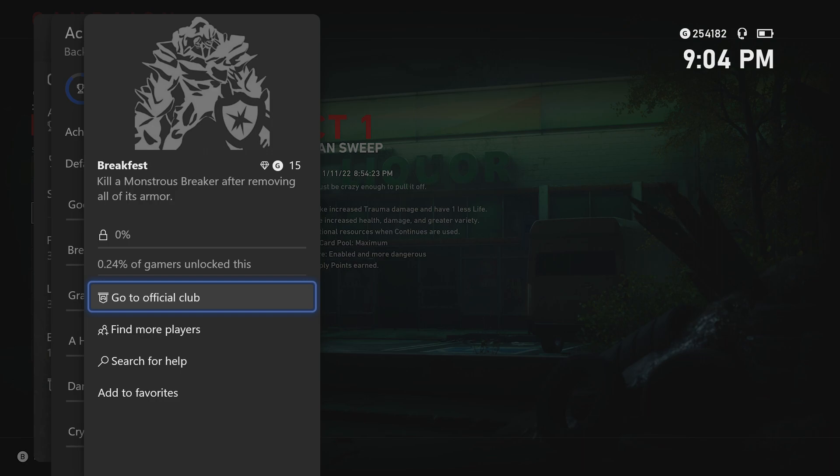What you have to do for this achievement is kill a monstrous breaker after removing all of its armor. It's a rare achievement with less than a quarter of 1% unlock rate at the time of recording, and it is worth 15 gamer score.